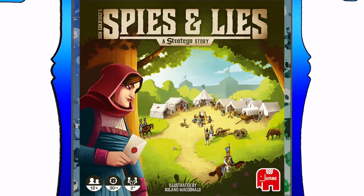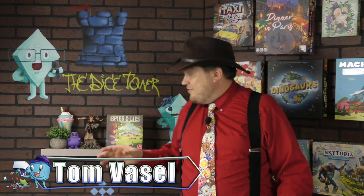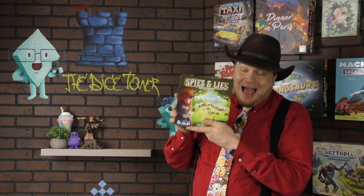And now, it's time for another Dice Tower Review with Tom Vassell. Hey folks, I'm Tom Vassell and today we're taking a look at a game called Spies and Lies. When I first saw the copy for this, it basically said that it was a head-to-head deduction game, set in the world of Stratego.